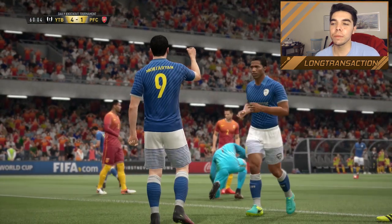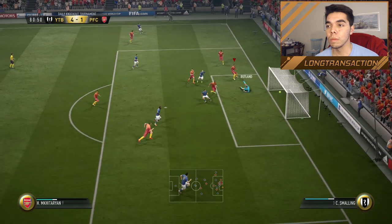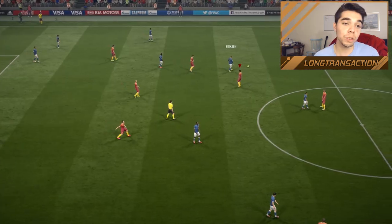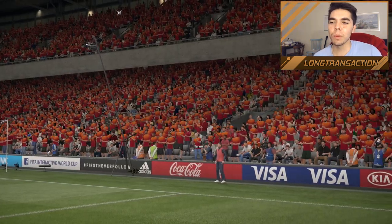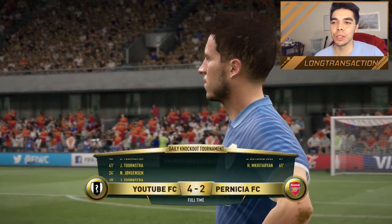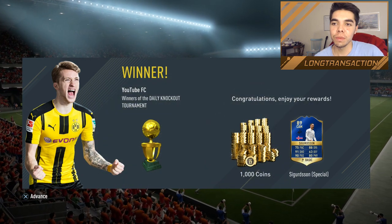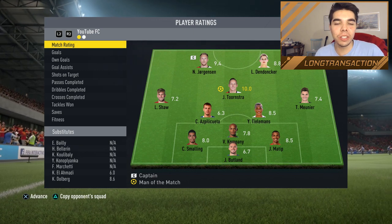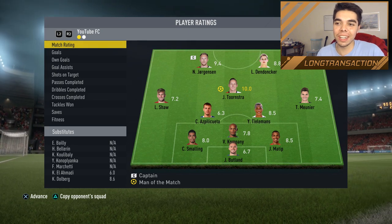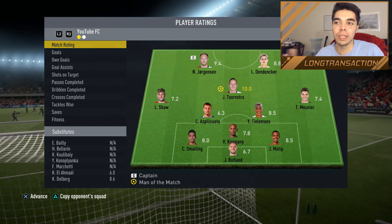The opponent gets one back — 4-1, 60th minute, no need to panic just yet. He scores again — 4-2. Is this actually becoming interesting? There's the full-time whistle at 80 minutes. We get the Gylfi Sigurdsson team of the season and 1000 coins. In the second half when I put Dendanker up front at striker just to see what would happen, our defense basically melted — we were constantly getting hit on counterattacks. I think that's because Azpilicueta cannot do the same job as Dendanker, who basically plays as two center mids in that position.